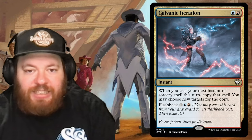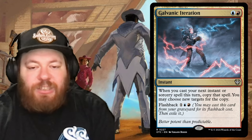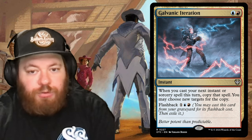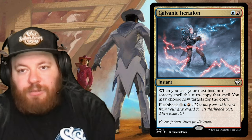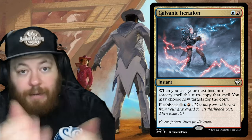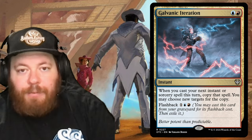Galvanic Iteration is a blue and red instant: when you cast your next instant or sorcery spell this turn, copy that spell and you may choose new targets. It also has Flashback, so you can play it from the graveyard too. Just more copying — play it alongside any instant to copy that instant immediately.